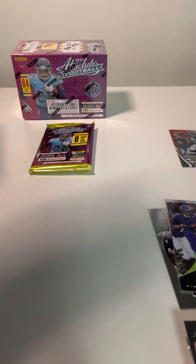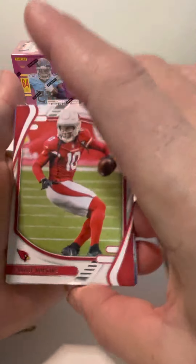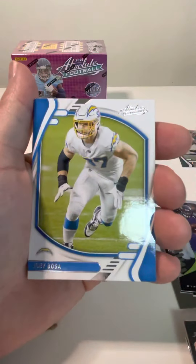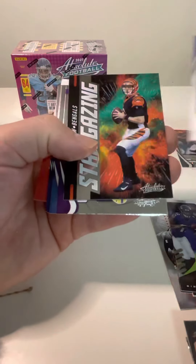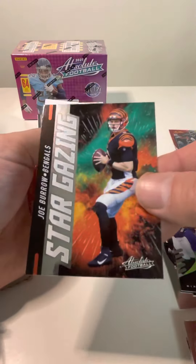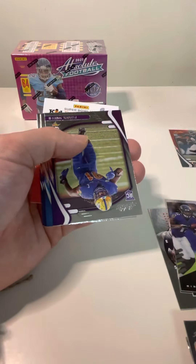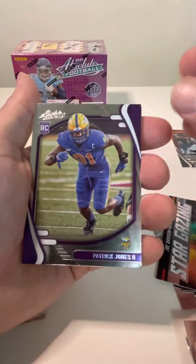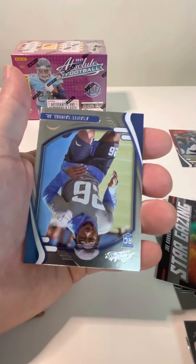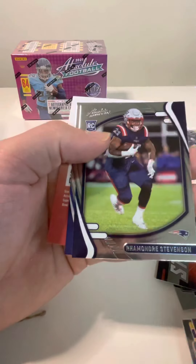Let's see if we got any color in here. There's an insert. DeAndre Hopkins, Joey Bosa, Marquise Brown. Joe Burrow — this is Stargazing. Not bad. Not numbered, just a regular insert card. But anytime you get a Joey B, that's not a bad card to have. Patrick Jones the second.